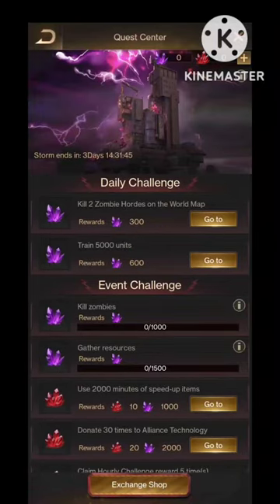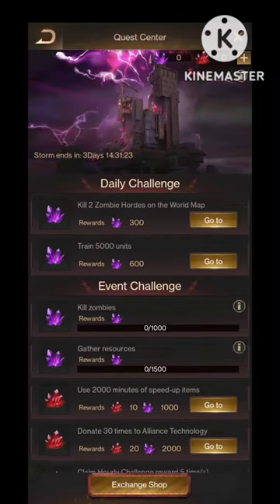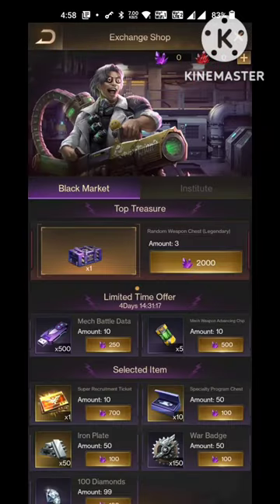These first two challenges are daily challenges, which means we can claim those two rewards every day — four times total, because the event duration is four days. So you need to complete all of these for claiming all the rewards from the exchange shop.